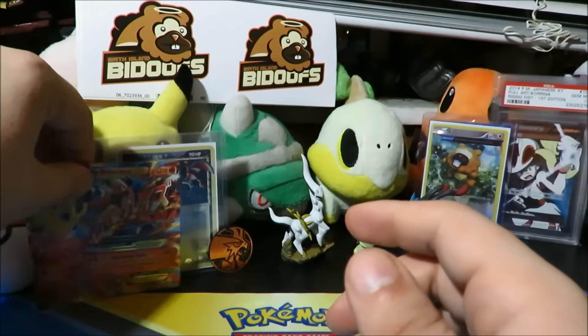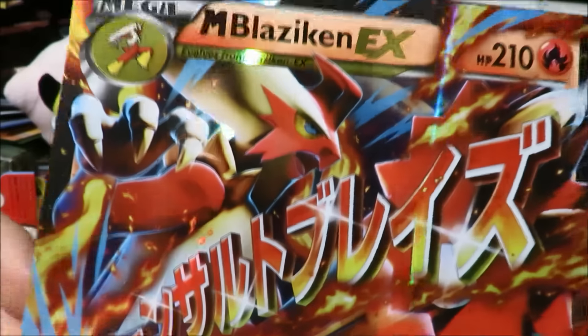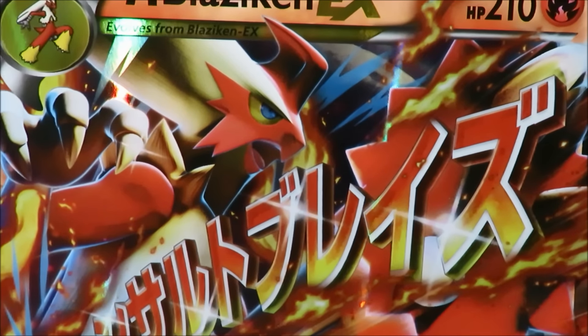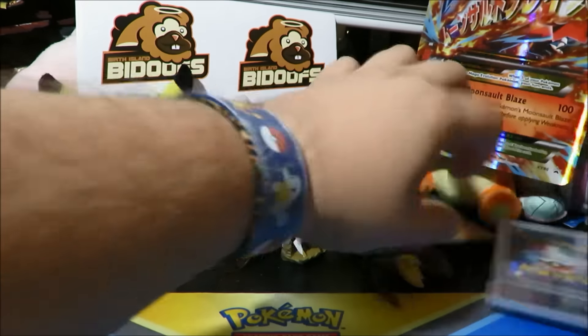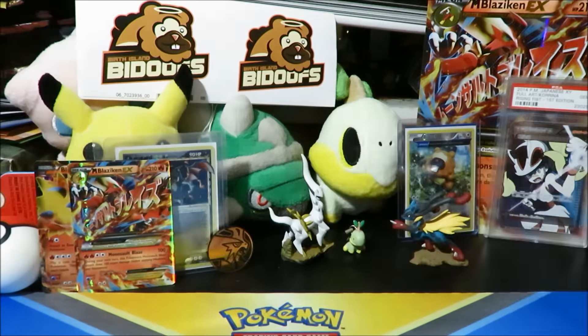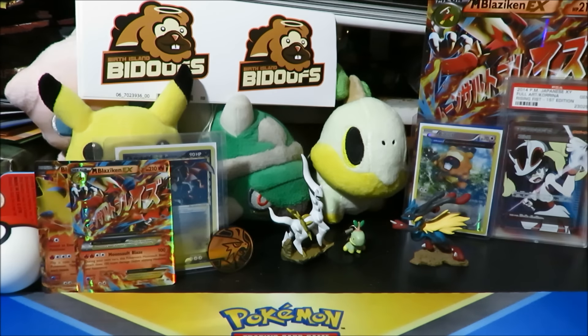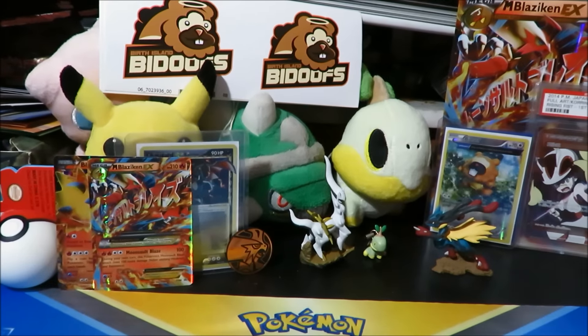It also comes with a super-sized version of the Mega Blaziken EX — so that's pretty cool, maybe that'll be a thumbnail. We'll put it behind the Doofenshmirtz figure. I am working on getting a bigger recording space because I just have so much stuff to set up in the background — this isn't even close to half of it. One of my favorite things about these premium collection boxes is this play mat right here. You can see on the bottom we also have the Mega Metagross Premium Collection Box mat, but this new one is so much cooler.